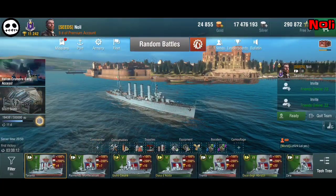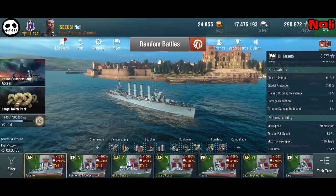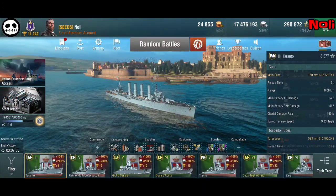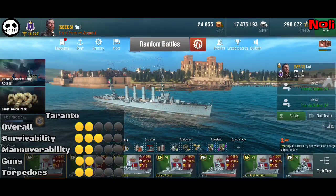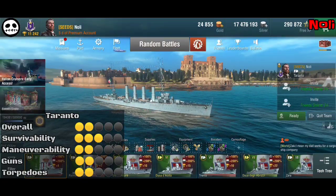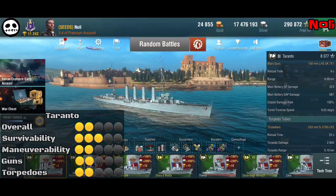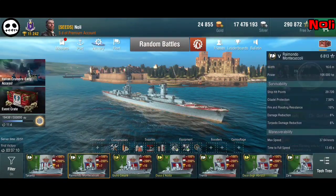Looking at tier 3 Taranto, I'm not at all impressed with this ship — I think there are better cruisers at tier 3. She has seven 150mm guns but you can only shoot five per side, so that's five shots per volley. Torpedoes are only two per side, and she doesn't have any special skills. Overall I'd give her two out of five. Survivability is average — three out of five. Maneuverability is on the lower side — two out of five. Guns are two out of five and torpedoes also two out of five.